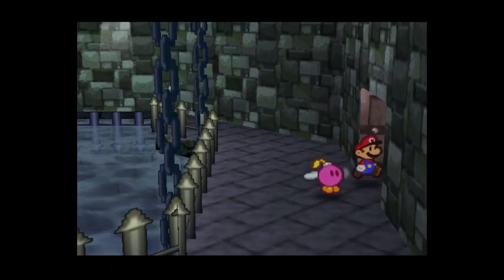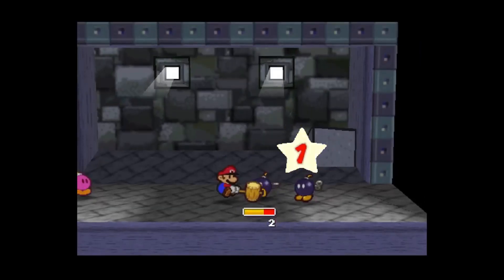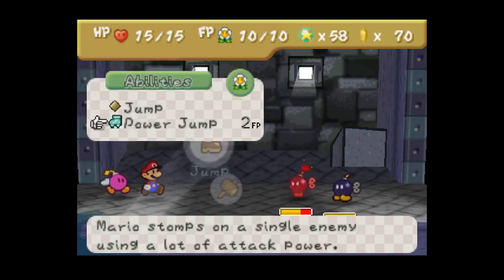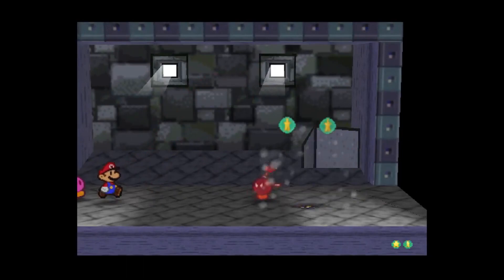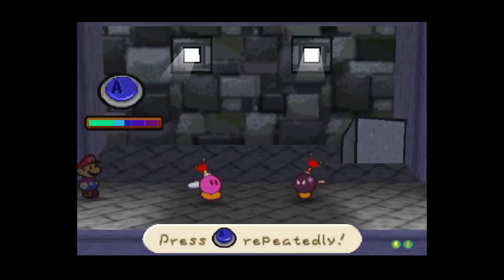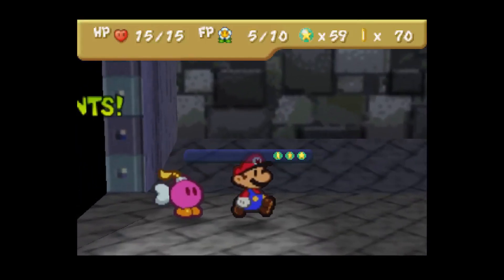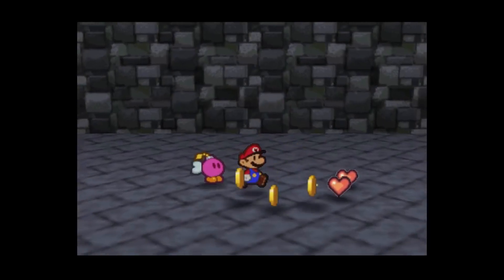Back inside — here we go. Oh, respawn. In a situation like this, what would be the best thing to do? Power jump takes out the inactive one. Bombette should be able to deal with this one. There we go — no problem whatsoever, though it did cost me half my FP.